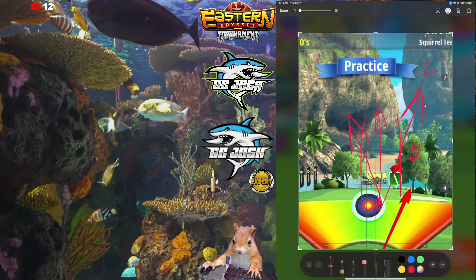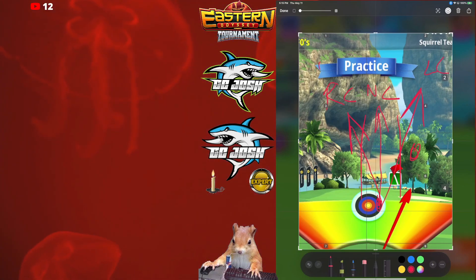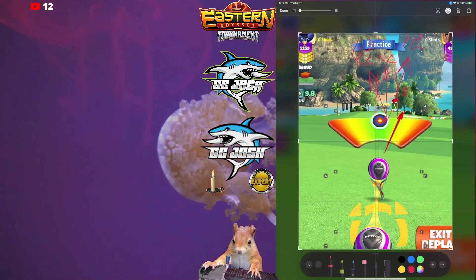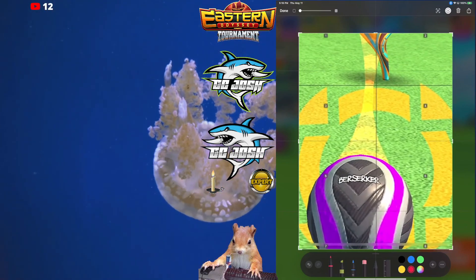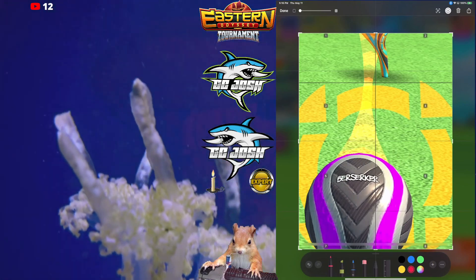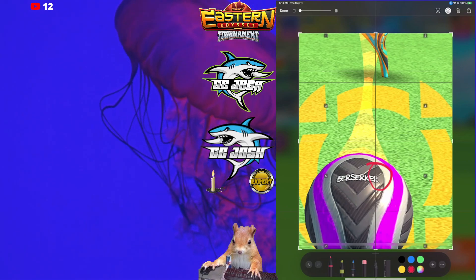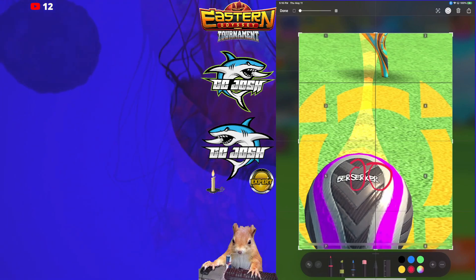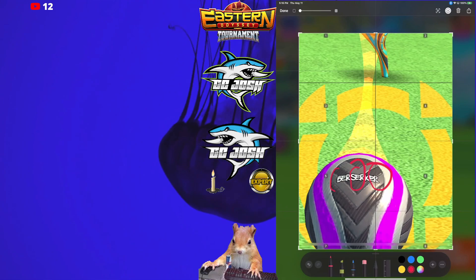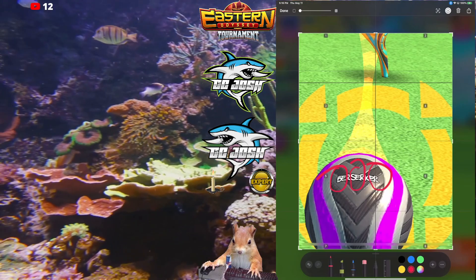So: left curl, no curl, right curl — that's a quarter ball. If you're actually using a Zerk, a quick and easy reference is: if you need left curl, have your center line splitting the R. If you don't need any curl, split the E in the middle. If you need right curl, have your center line splitting the B in Berserker. That gives you three good references for your curl.